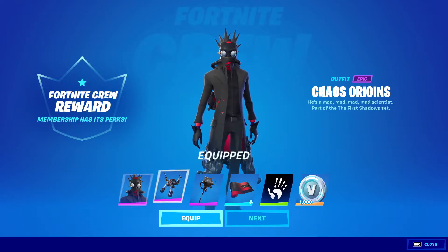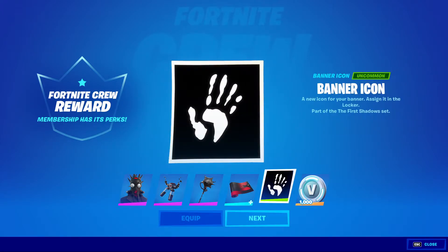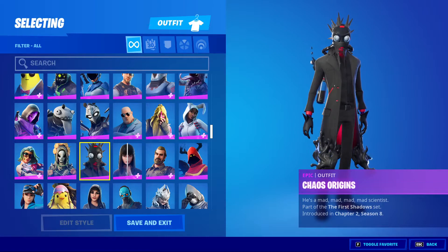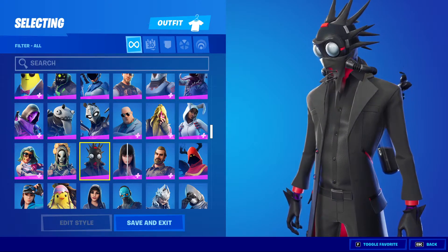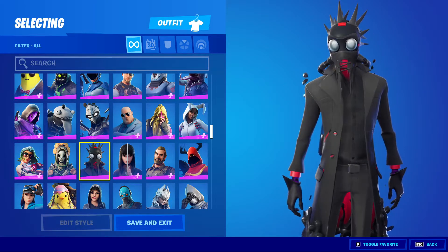It's like an earlier version of Chaos Agent, which is very interesting. The back bling is Siphon Pack, we have Mutagen Mace, the World Dominator Wrap, and the banner icon is just a hand. You also get 1000 V-Bucks if you actually pay for the month — I pay on the first day of the month anyway, so it works out for me. Let's look at the skin. Unfortunately I don't have Chaos Agent to compare with, and there are no edit styles, but this is actually really cool. He's wearing a pretty basic long jacket sort of look, with a button-up shirt. He has like a red energy to him, which is very interesting. He's still got a lot of the goop that's on the original Chaos Agent skin, with a lot of red highlights.